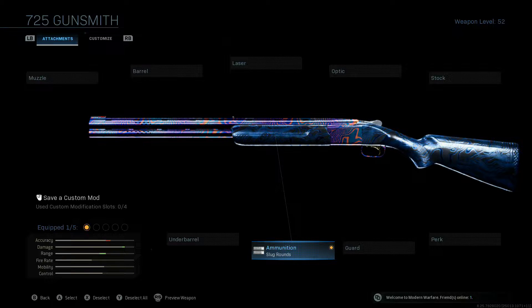Anyway, we got it started off. You've got to have the slug rounds ammunition attachment in order to rock slugs. We don't need a muzzle or a barrel — that's something you can change out depending on what you're going for, but I'll explain that in a minute. The standard barrel already has plenty enough range; you can easily one-shot people all the way across Shoot House and other maps as well.